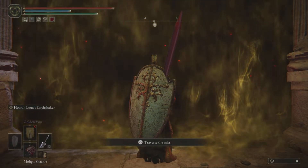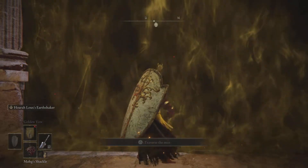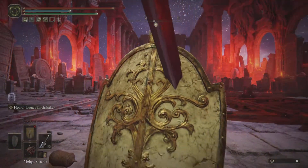You definitely know where it is. Now you're going to use the Mohg Shackle in your items three times outside the fog door. And then once you use it on the third time, just enter and he will be glitched still.